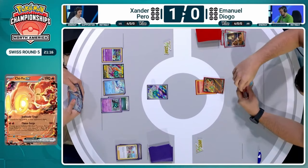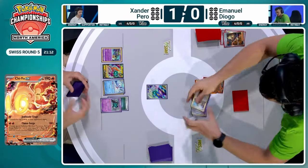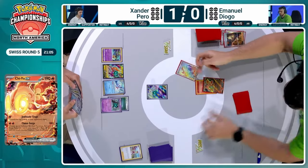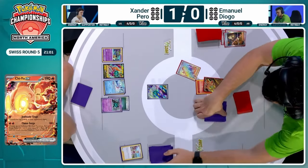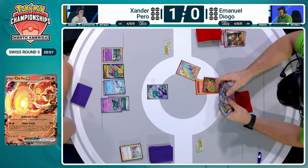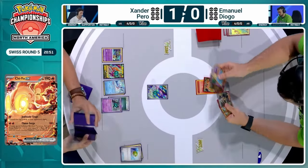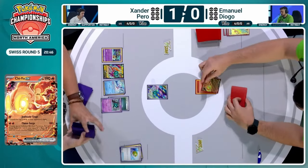He needs to set up that second Froslass. One Froslass hitting the discard pile off of that Singe, as well as the Irida — this one is in the hand at least for now, safe in the hand. And that second one has been evolved into on the field at this point in time. Miss Fortune Sisters is going to help Emmanuel with the discard — even if it's just a Nest Ball, not the most useful card, but it is one less card in Xander's deck getting closer to the deck out.